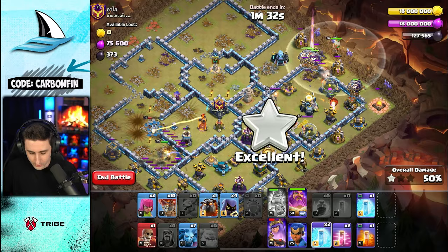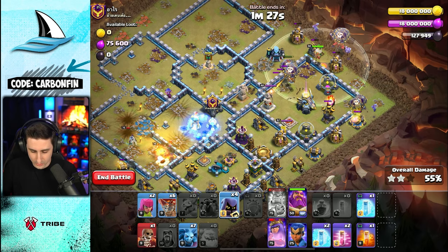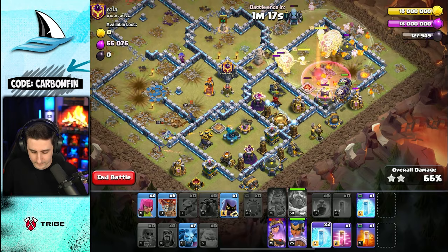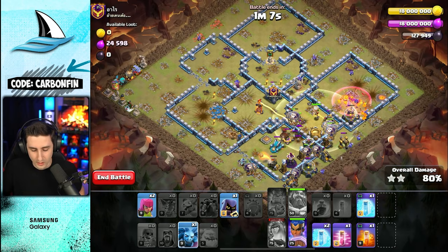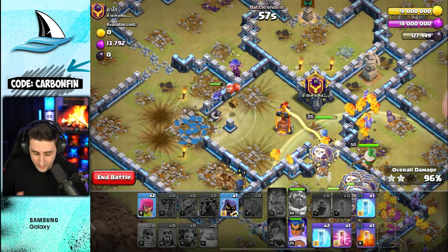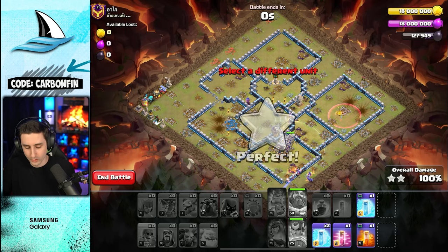Make sure you're dropping minions behind the LaLo so you don't time fail — that's very important. Freeze here, drop another hound, drop some headhunters under the Warden, and even drop the Royal Champ. Pop the Warden ability to protect while taking out the enemy king. Try to wall break as we make our way through. Drop some minions and more balloons. I'd recommend dropping a minion from certain angles to pull red air bombs where the LaLo hasn't gone through, so your troops don't pull traps when balloons come back to the core.